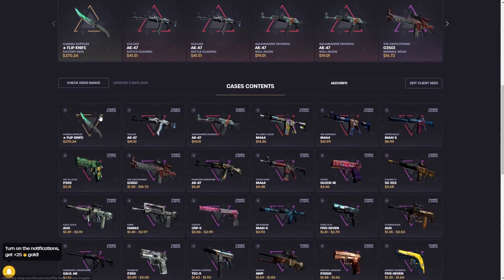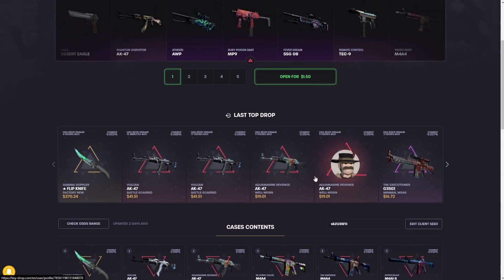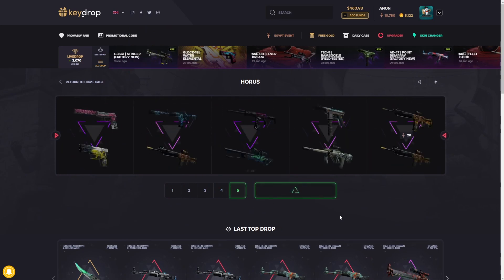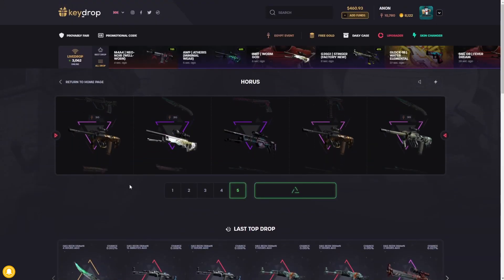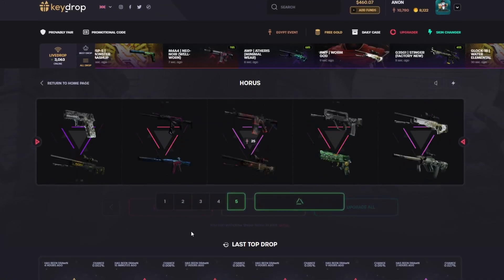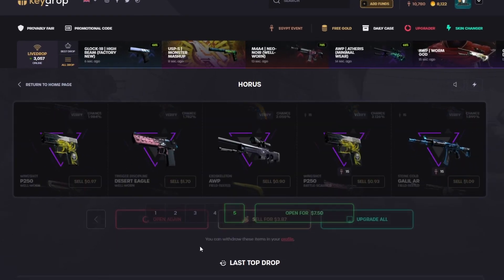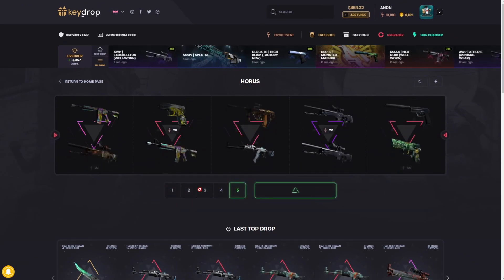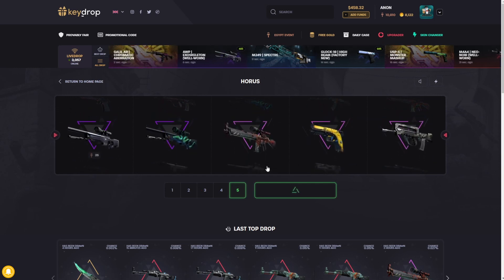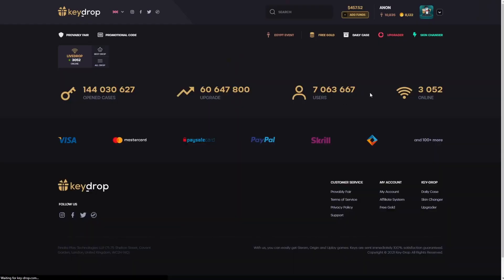The Horus case — a dollar fifty, a little bit cheaper. There's only one knife in this one, but for a dollar fifty you can't really expect more. Every single item in this case can be profitable, so literally any item you pull you can be walking away with profit. And obviously one really high ticket and you can be walking away with $40 to $370 worth of profit. I got 670, not too bad.